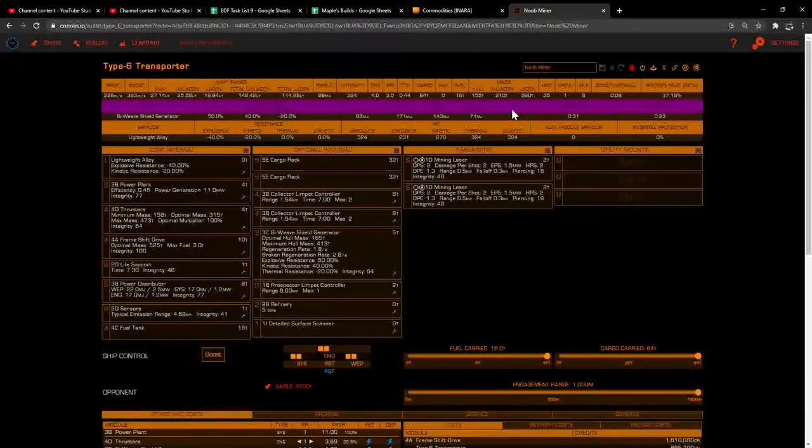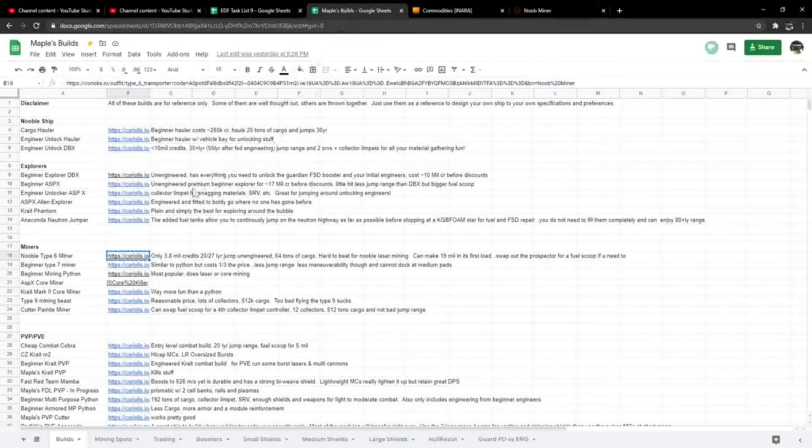Before you actually buy your first mining ship, there are some mining builds on the spreadsheet. You're going to have to earn some money — you can do this by running missions, winging up with people, or doing a little bounty hunting. To build this first mining ship you're going to need about 3.8 million credits, and a little bit more than that so you have insurance rebuy just in case. In your first trip you're going to be able to make something like 19 million just in your first load.